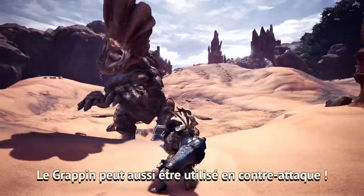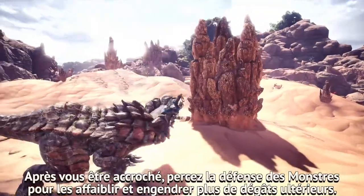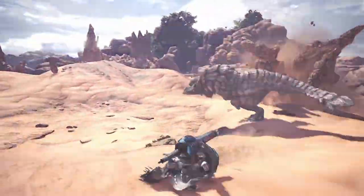The clutch claw can even be used to counter attack. After springing the clutch, pierce their hides to soften them up for more damage.